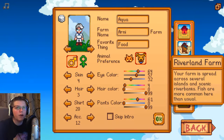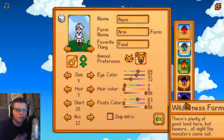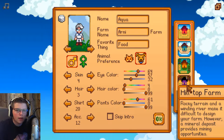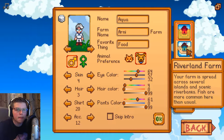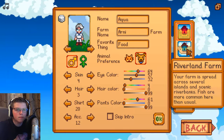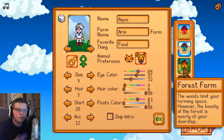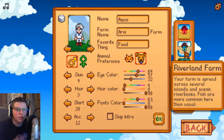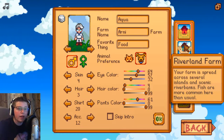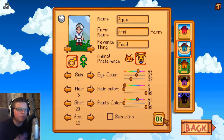And we can pick what kind of farm we have. In my first playthrough, I picked just a standard farm. I think the type of farm that I want is a riverland farm. Yeah, so I think this is the kind of farm that I want. I've never had any other farm — I've only had the standard. So this is going to be a new experience. Maybe that's a good thing. Let's pick it. Let's go ahead and start.